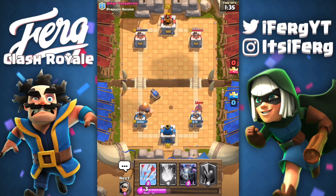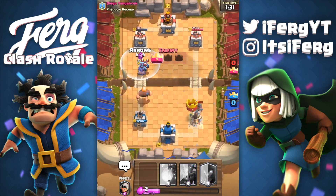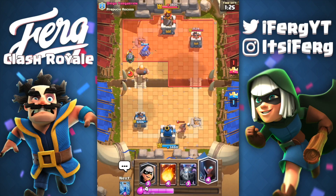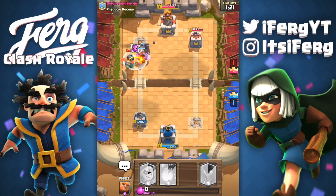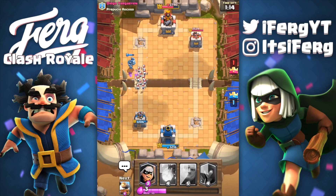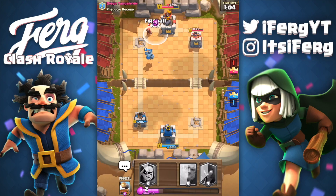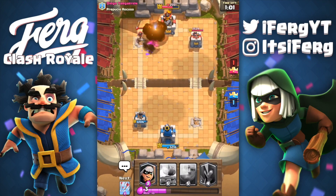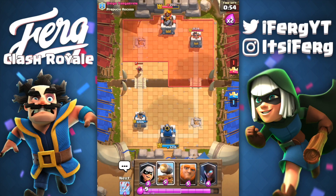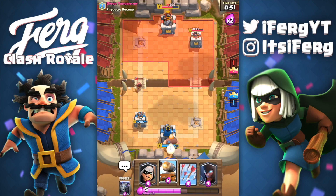Going ahead and putting the cannon cart on the other side. Wow, so he's not going to shoot the hog rider — that's kind of disappointing. The cannon cart's gonna make it to the tower and start shooting it. We're gonna lose our giant — rip. I'm thinking about still going for a three crown, but I could have defended the right side easily. Just trying to have fun, not really taking this too seriously. I'm gonna put the giant at the back — may as well play it safe and get the two-crown.